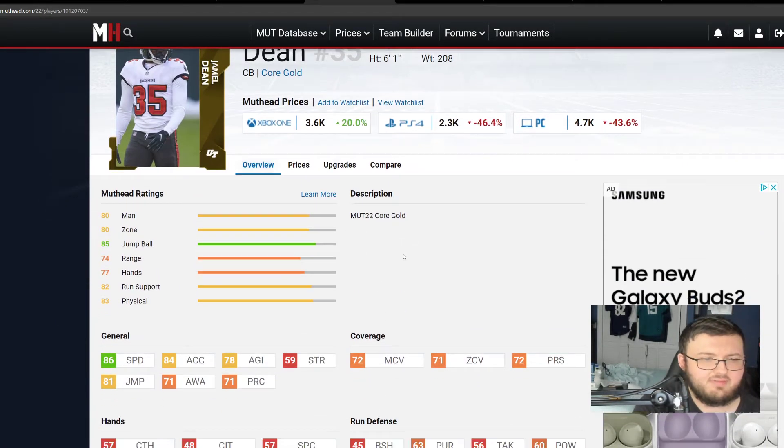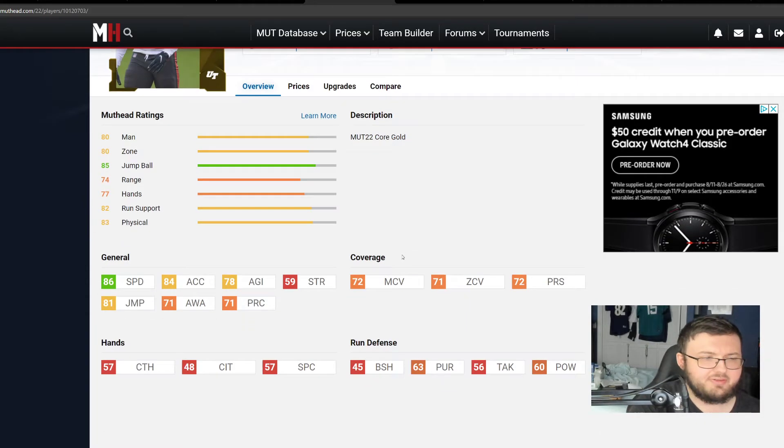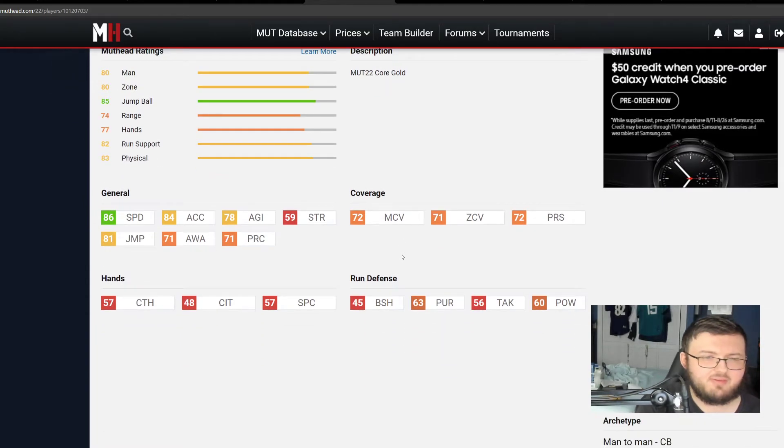Jamel Dean right here is going to come in around $2,300 coins. He has 86 speed, 84 acceleration, 72 man, 71 zone, 72 press, and 81 jumping. Overall, he's going to give you good coverage ability, good speed, and good coverage — and that's what you need in cornerbacks.